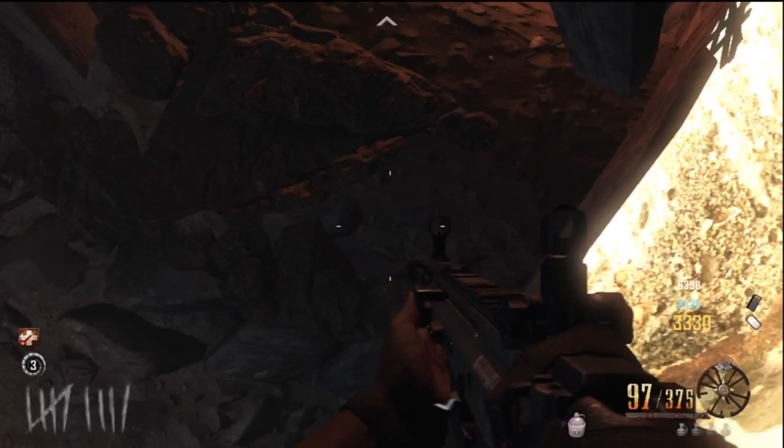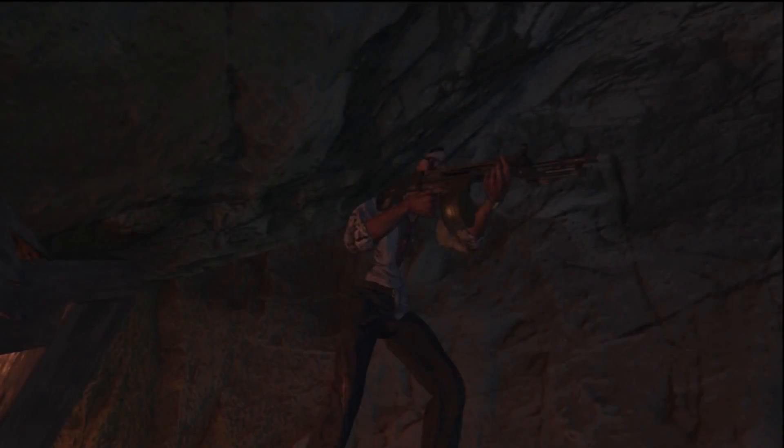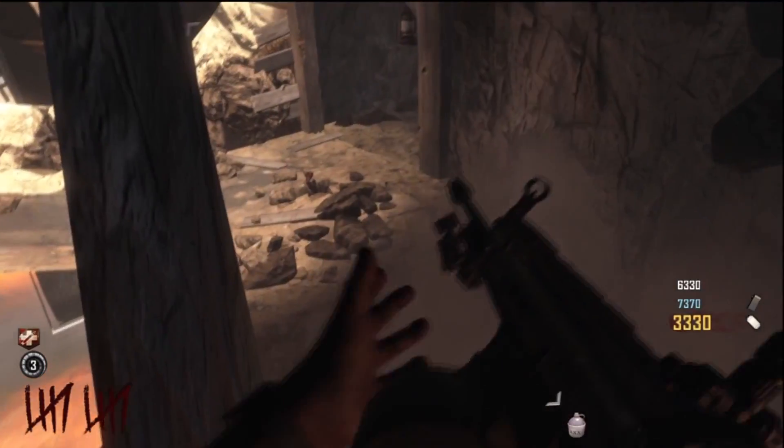It's in the mine shaft — you'll have to find it. I'm sorry, I don't know exactly where to go, but it's right above Speed Cola, right in that shaft right there. Put your trample steam down, hold RT to place it, jump up, and then let go.